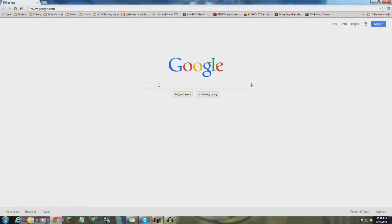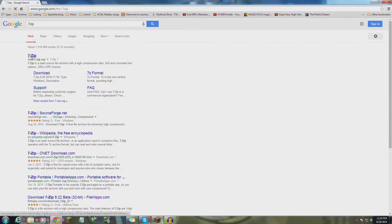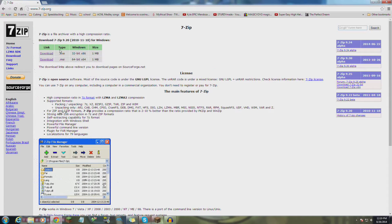The first thing you're going to want to do is get 7-zip. I'll put a link to this website in the description. If you have a 32-bit computer, get the .exe file. If you have a 64-bit, get the .msi. If you're not sure, just get the 32-bit because it'll work on any computer. I'm going to get the 64-bit because I have a 64-bit computer.